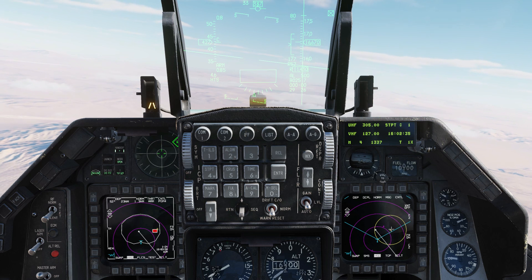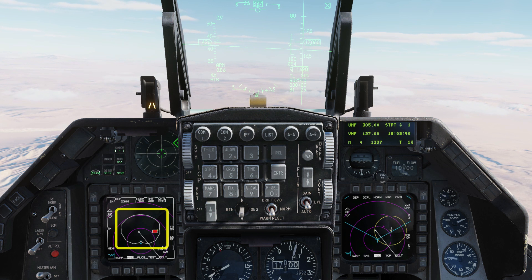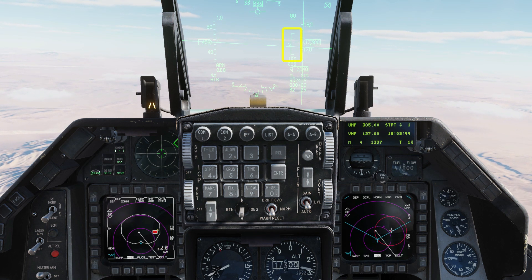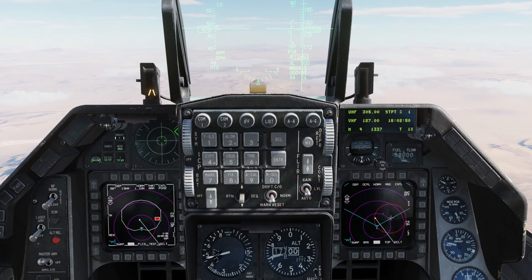I'll link to a list of these radar types in the video description. Very simple launch symbology: permitted launch zone in white, time to impact and time of impact, and your dynamic launch zone. Note the wide shape of that launch zone means you can fire essentially over your shoulder.